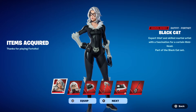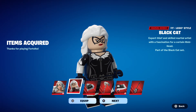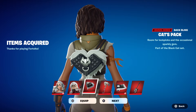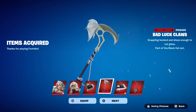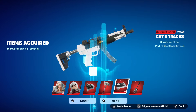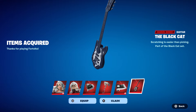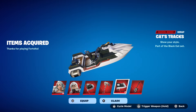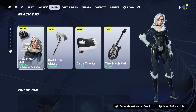Like and subscribe for more videos like these. So there it is — we will be gifting it right now. It comes with the LEGO variant, as you guys can see, it comes with the back bling, it comes with a pickaxe — I wonder if this is one-handed or not, we'll have to see. It's gonna be nice. And then we have the wrap as well, plus the Black Cat guitar for Festival mode.